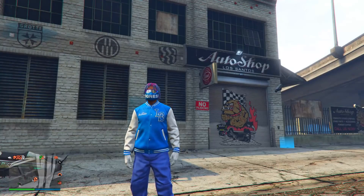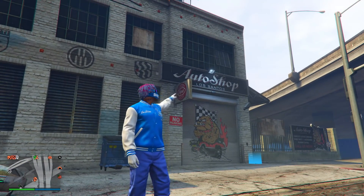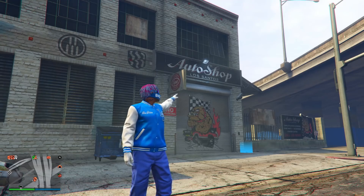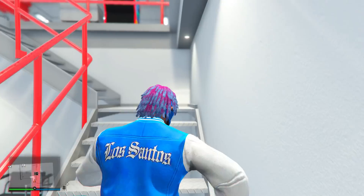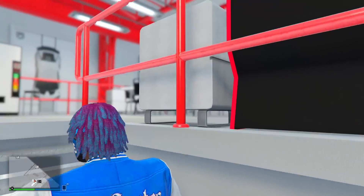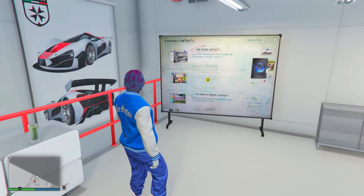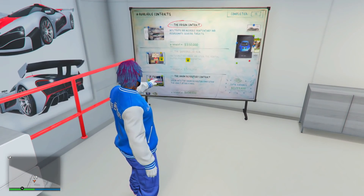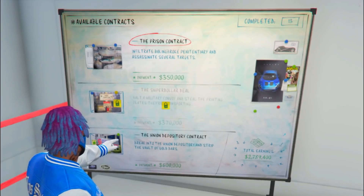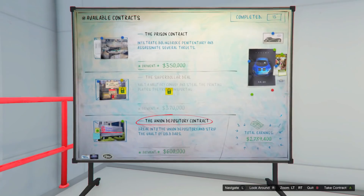The very first money method is the Auto Shop contract missions. This week we have some really good money methods tied to the Auto Shop, and this first one is the Auto Shop contracts. Simply enter your Auto Shop, go up the stairs, and come over to the contracts board. These contracts are paying anywhere from $350,000 to $600,000 per contract, and they don't take that long at all.